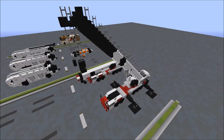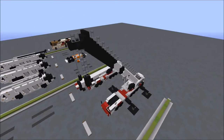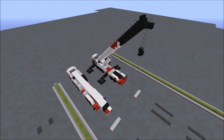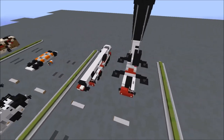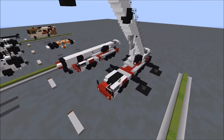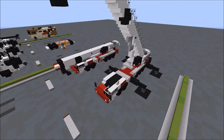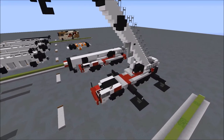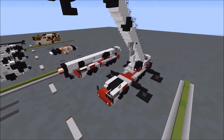Hello everyone, PopTart here. Welcome back to the RTM channel. Today I'm going to be showing you how to build our Link Belt ATC 3275 Mobile Crane in 1.5 to 1 scale. This was designed by the very talented War Ellis, who you may remember from our 1 to 1 tips and tricks timelapse last month. He builds quite a lot of our ground vehicles, so huge props to him for all of his hard work.